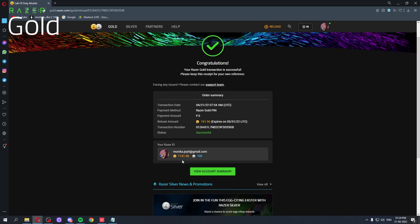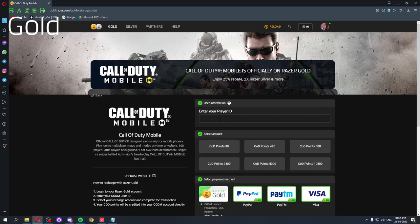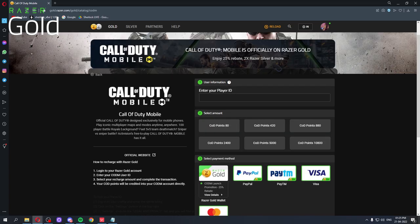Okay, now we have 114 Razer Gold. Now we have to buy COD points. I will also tell you what Razer Silver is. First, we will go to the cart. So now — COD points. We have to add our player ID, which is your COD player ID. This is not your user ID by the way — it's different. And this player ID is written here. To find your player ID: log in to your profile, go to the game lobby, select legal and privacy, and here you will see your player ID — it will be a combination of letters and numbers. I'll put my player ID here but you won't see it, obviously, because it's private. So you don't have to share it with anyone.